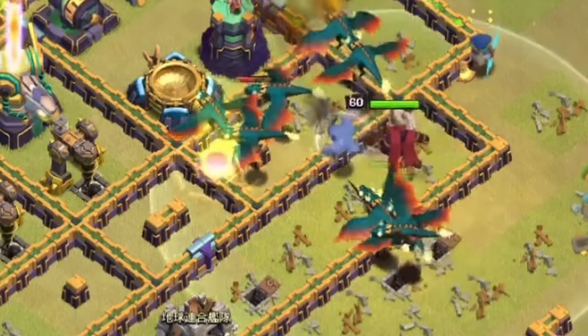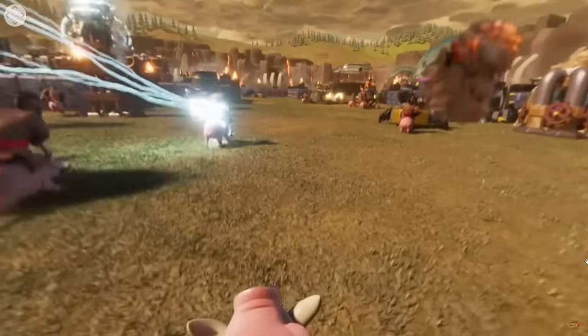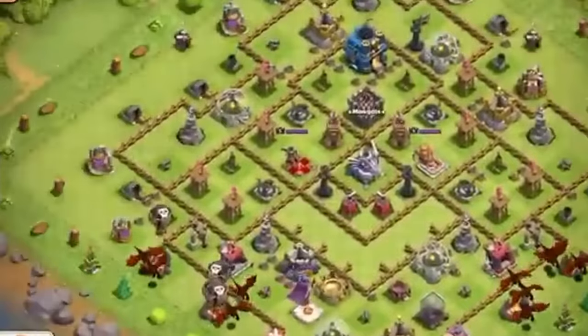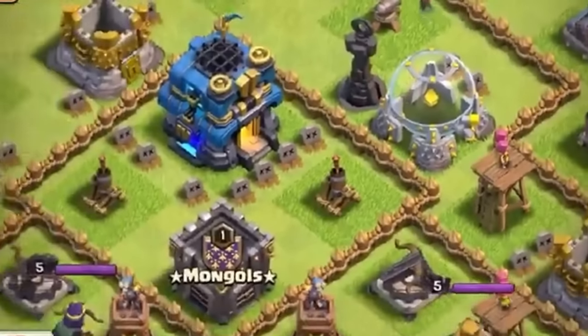Well, against air armies the walls just become completely useless, and there are also quite a lot of ground troops that can just skip the walls as well. This makes you question why you even bother upgrading them. But if you don't, people with standard ground armies can easily destroy your base because you have weak walls.